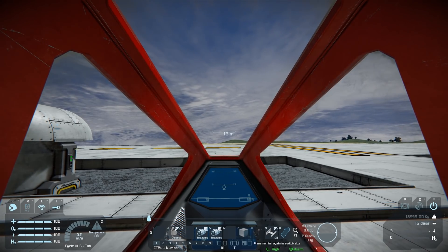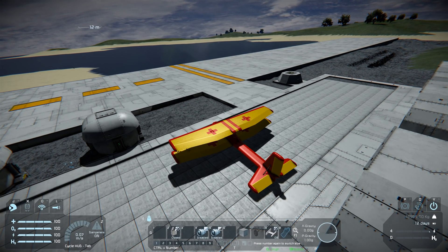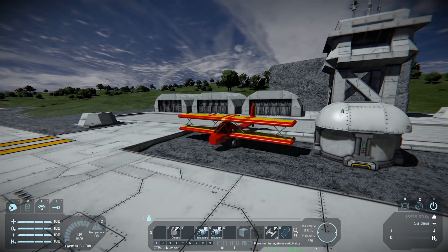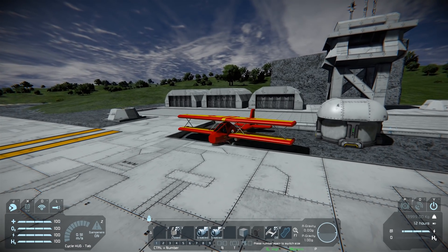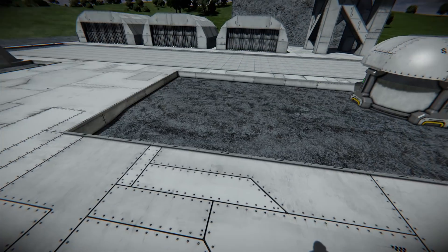So you'll notice we have a lot more manoeuvrability when it comes to flying this one. Let's turn our wheels off. We've ended up in an area we don't want to be in — can we get ourselves out? I don't think we're going to be able to. We're stuck. Let's just teleport this back over here onto the runway for the moment.